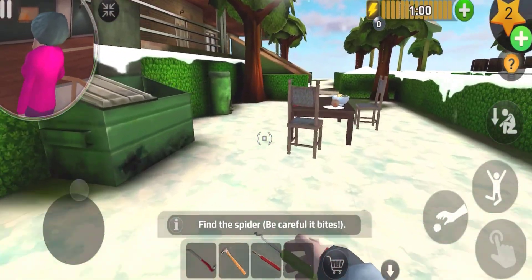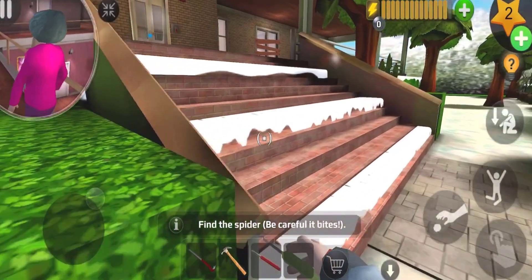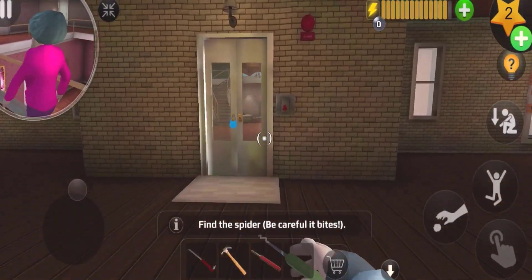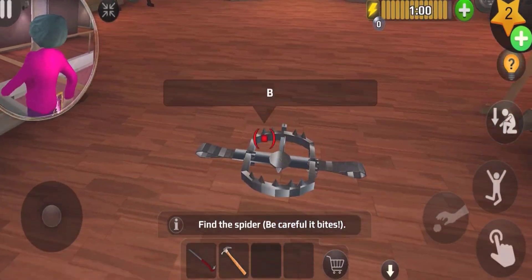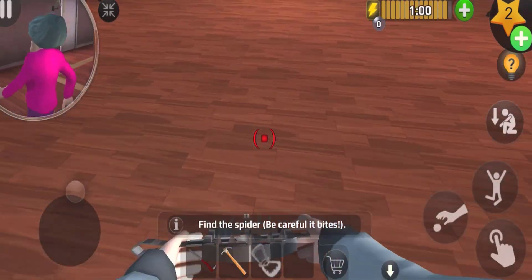I can enter from the main door right there. I'm not afraid of her so I can just go in there. Whoa whoa — let me just unlock this. Oh, here's the bear trap, let me just place it over here.